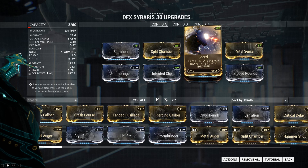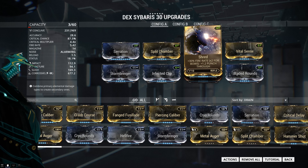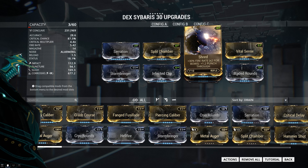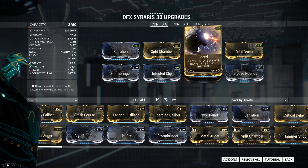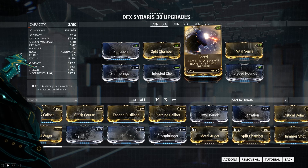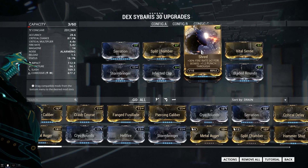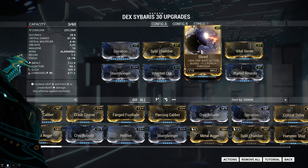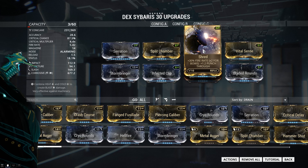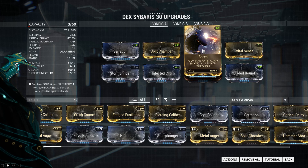Shred is a mod that a lot of people might argue with — some people don't like Punch-Through, and I have no idea why you wouldn't. Punch-Through on a weapon like this I feel is totally essential, because enemy density especially late game is going to be very high. There's gonna be a lot of enemies to shoot through, and sometimes shooting through doors or cover is very nice. I feel like Shred is an indispensable utility mod. You could put a Heavy Caliber, Argon Scope, or Piercing Caliber in this slot, but I feel like having this utility is very, very nice especially later in the game.